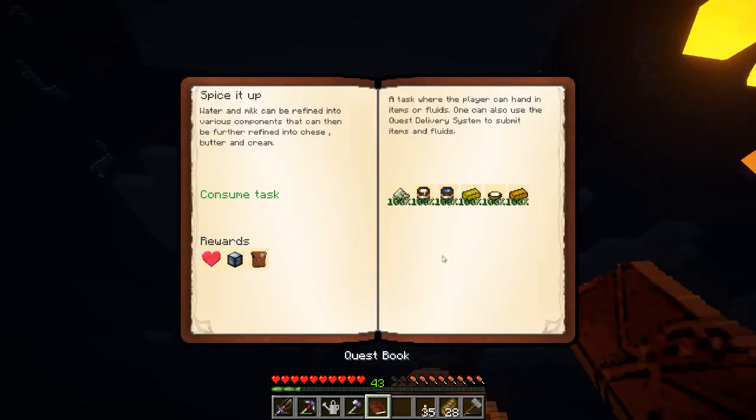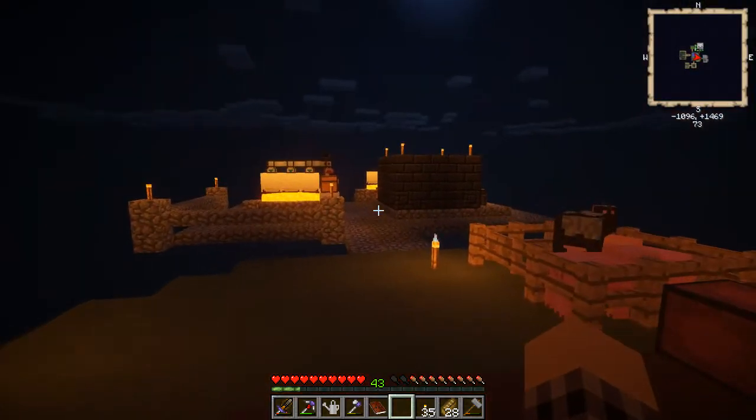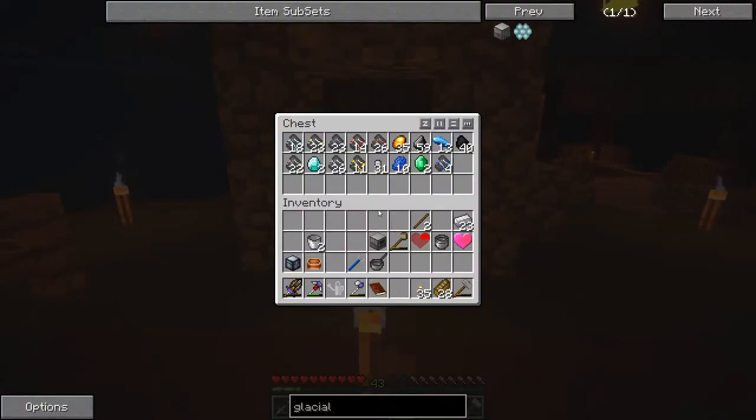I don't know if we're going to need them; we'll hold on to them for now. What's the next thing we need? A glacial precipitator to get ice. So what does the glacial precipitator need? Oh, a lot of things — in particular, gold, which we should have the ability to make some.